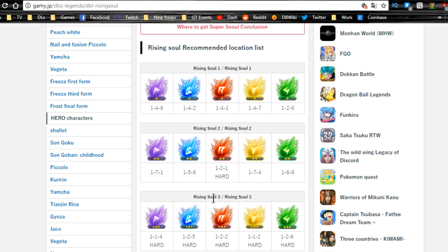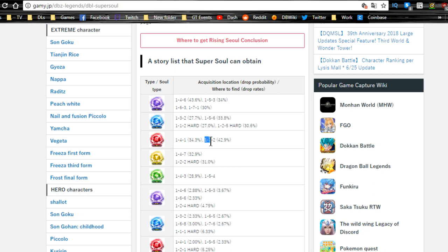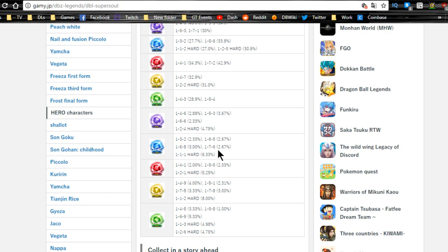For Super Soul 1s: the best drop rate for regular/strength is stage 163 at 30% or stage 146 at 43% — 146 is the highest. For Agility Super Soul 1, stage 156 at 33.8%. For Power/Strength/Red it's stage 172 at 42.9%. For Physical/Yellow, between stages 147 and 122 — I recommend 122 on hard for more experience. For Technique/Green characters, stages 143 or 154 are your options.